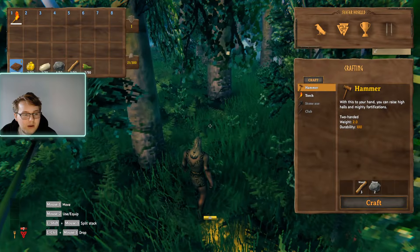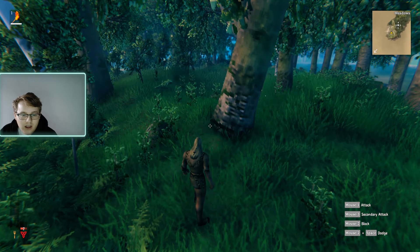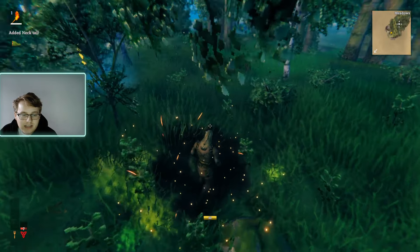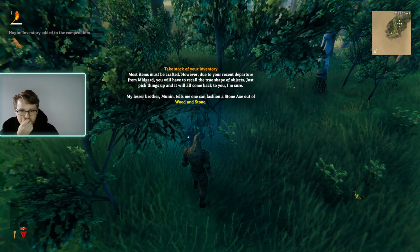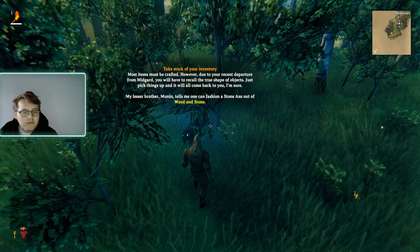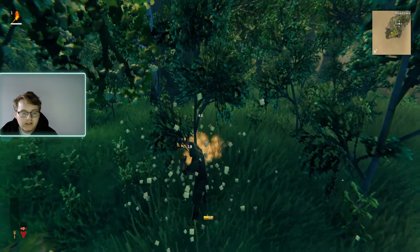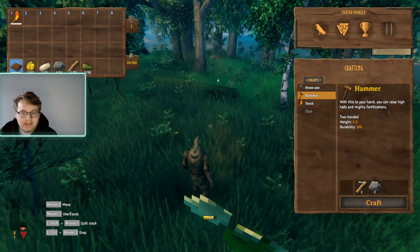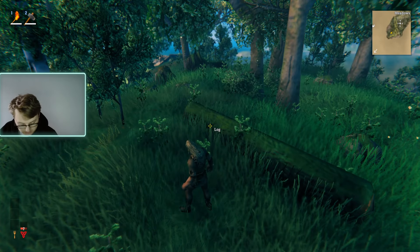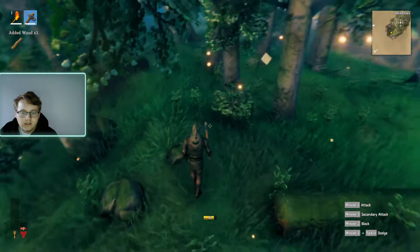Okay, do we have anything we can make right now? We can make a hammer, we can make a torch. Hoogan's going to appear and tell us what we need. 'Most items can be crafted. Due to your recent departure from Asgard you'll have to recall the true shape of objects — pick things up and it will come back to you.' We needed five wood and four stone — so that is very handy. Now I can equip this stone axe. Now we can actually start getting much more wood, and faster.